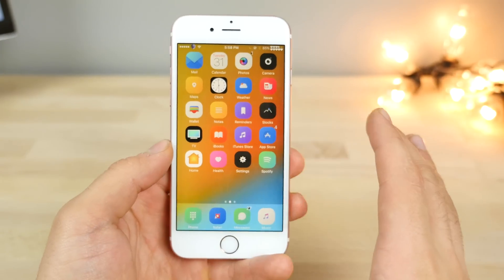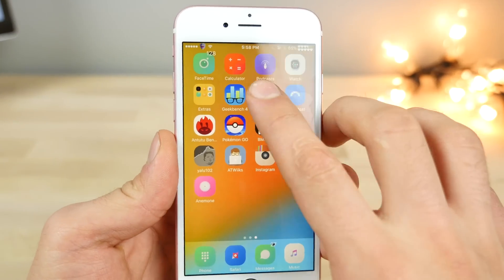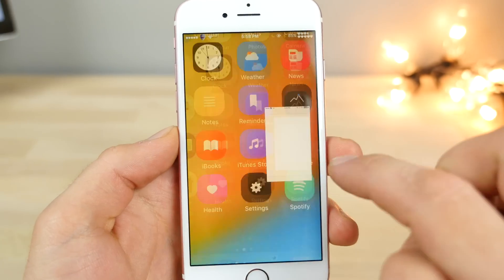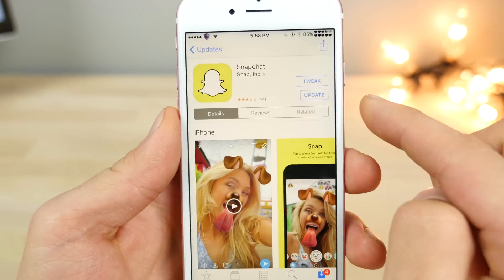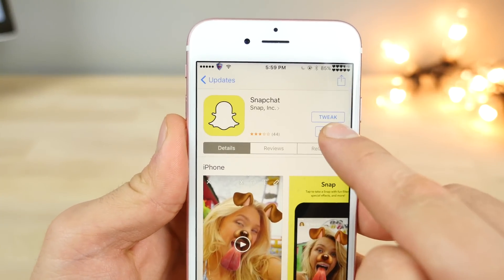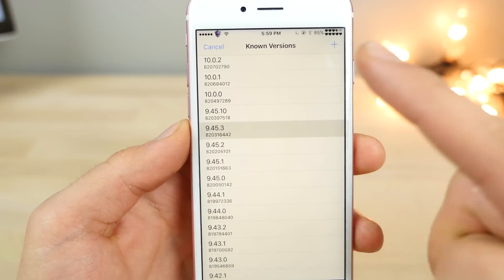Next up is one that impressed me very much — it's called App Admin, and it allows you to downgrade versions of any application as long as Apple is still signing it in the App Store. For example, I downgraded Snapchat all the way to version 1.0 back when it was called Picaboo. This is especially useful for things like Snapchat++ or Phantom for Snapchat, which stopped working in the latest 10.0 version. Just hold on the update or open button and select Downgrade.